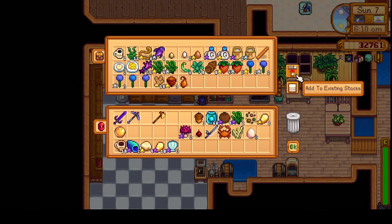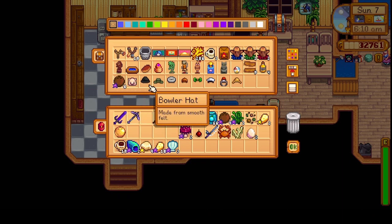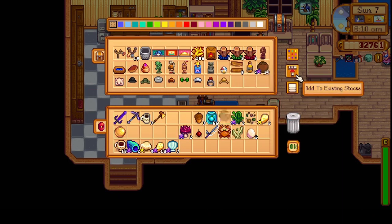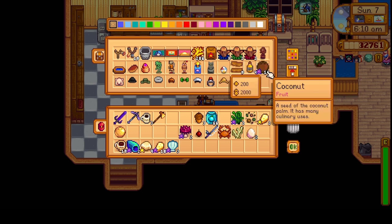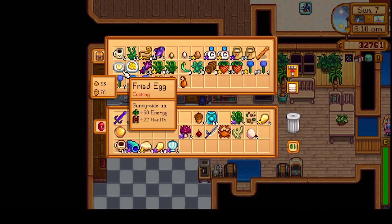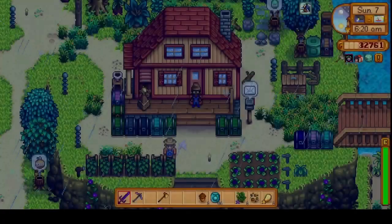Do we need to put anything away? Nope. Got some coffee - we can take that out. We'll put the coconuts in here and let's get the coffee in here. Then we'll head outside.